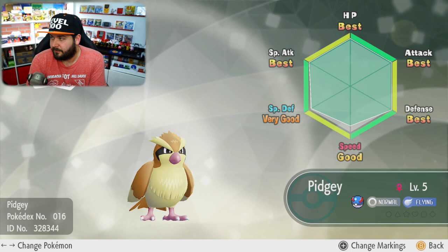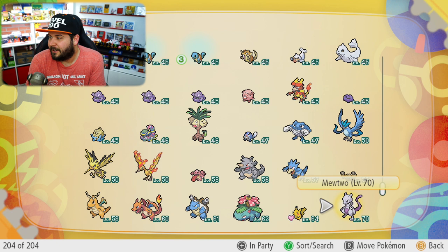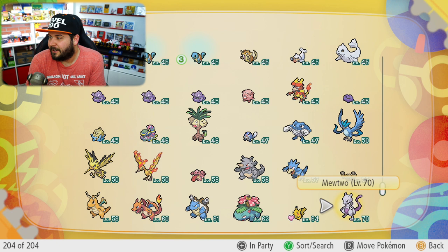If you hit Y — boop — judge function! That's how you can check the IVs of all of your Pokemon. This one's very good, but this one's even better. Oh, this one's also really good. I've been hunting Pidgeys a lot.